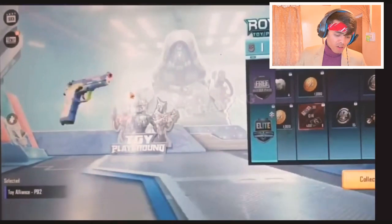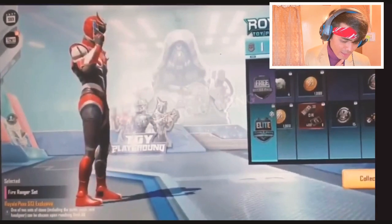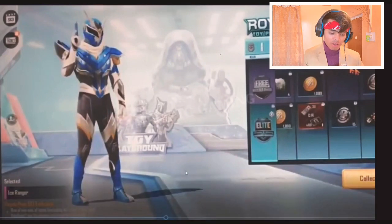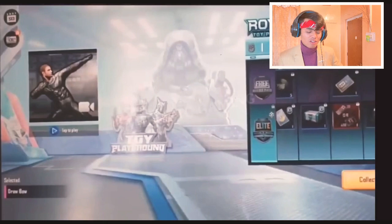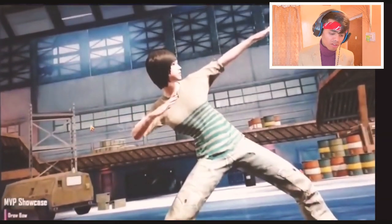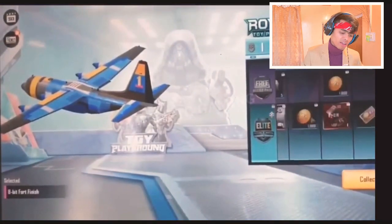At 45 RP, you'll probably be getting a gun as well. At 50 RP, you'll be getting a Ranger set — and you can choose between red and blue, which is nice. You'll also be getting another emote at 50 that looks like Usain Bolt running.